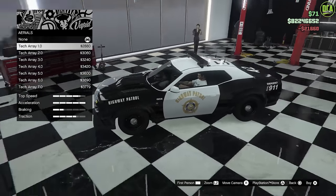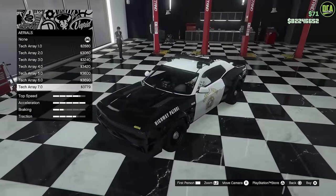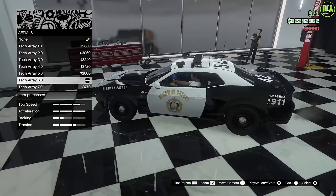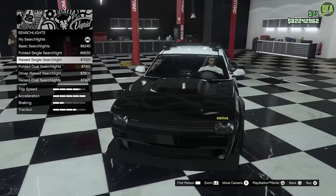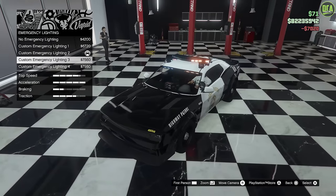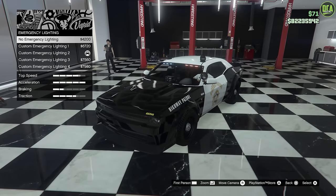Police equipment — aerials. Again lots of stuff here from the Stainer LE Cruiser, same customization. You get all the different options — attack array, that's quite ridiculous. Search lights: basic, folded, raised, driver's side — that's awesome. I'll do the single raised. Emergency lighting — you can remove it entirely. You could make this thing like an undercover Hellcat police car — that's pretty sick. I do like the one that's like a V shape. Kind of hard to tell the difference between some of these, but I'll go with this one.